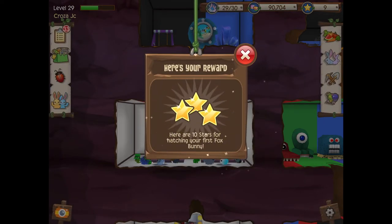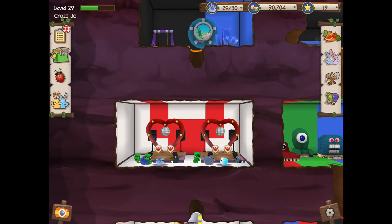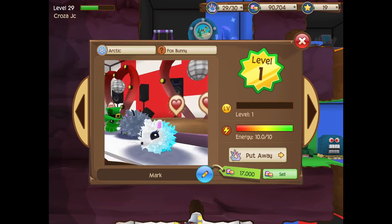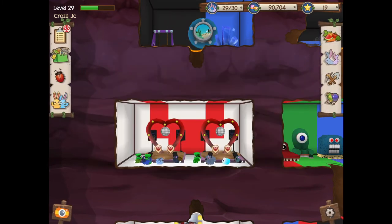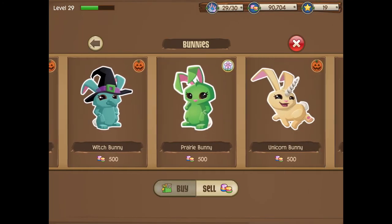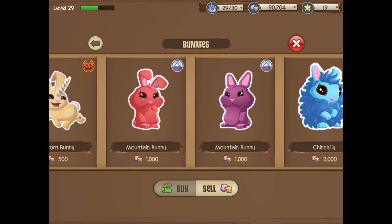It is that simple — it only took me two tries, or technically four because I was doing a different combination as well. Most of you probably only have one breeding stand, so it would take around four tries. The fox bunny is 180 stars in the stores and it only took around two days — that's insane. If you're still having trouble, we'll go over all the mountain and arctic bunnies.